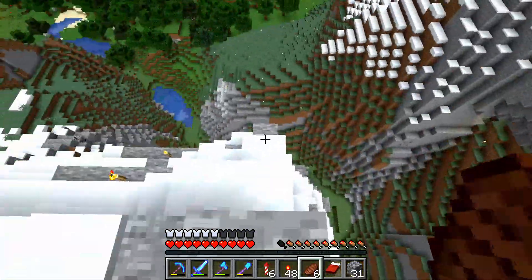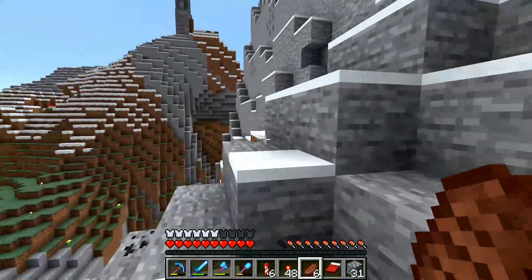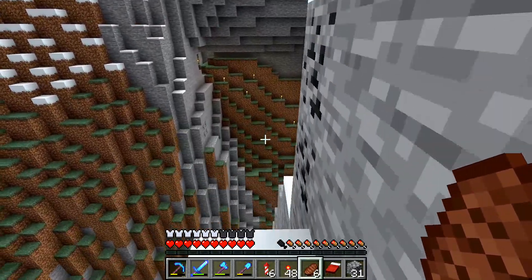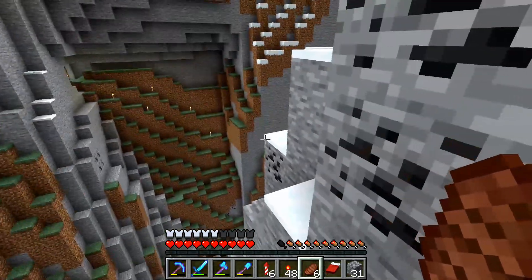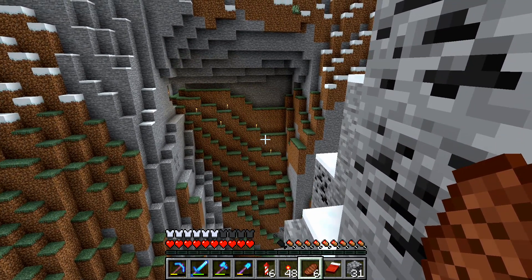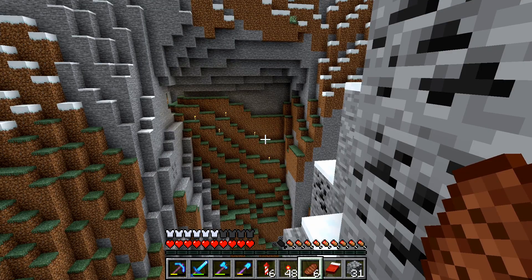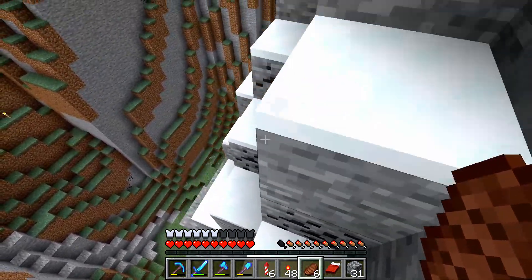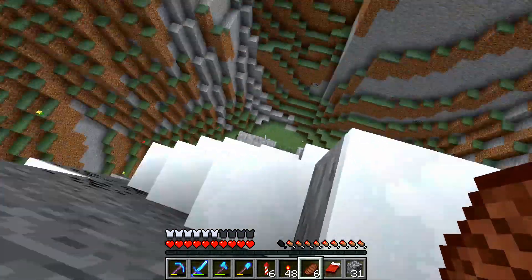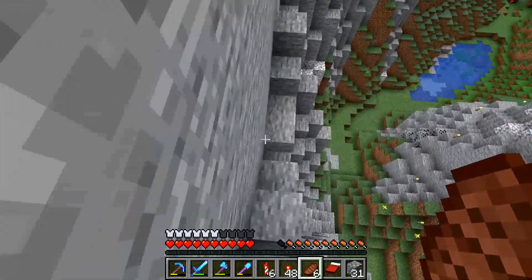Now we just need to find a good spot to put in a sugar cane farm. Maybe right there — I think I might cascade it and have different levels. I'll have to figure out exactly how to do this. I might just be able to use some observers to send out a pulse to a piston or something. With modern Minecraft redstone it's honestly not that bad — I'm not a redstone genius, but hopefully this will be doable.